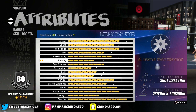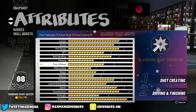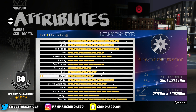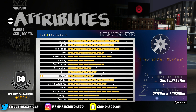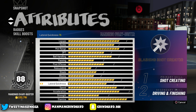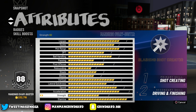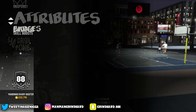My build is 6'0" slashing shot creator. Passing is on 70, ball handling stops at 82, speed with ball 75, post offense — we ain't doing post moves. Rebounding — we ain't really rebounding. Steals on 71, blocks — we ain't really blocking, though I do get chased-down blocks. Vertical 79, wingspan doesn't matter much, lateral quickness 76 — I like that because I don't really get blown by as much. Speed 85, acceleration 79, strength 60, stamina on 97.